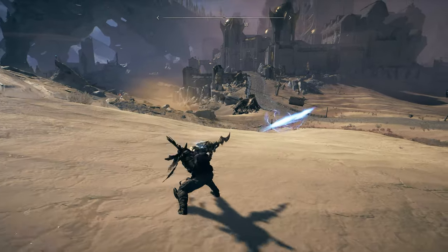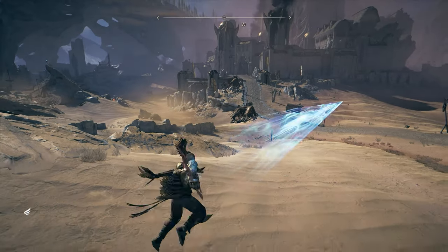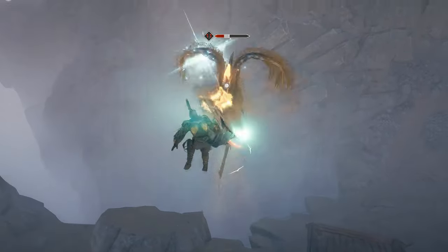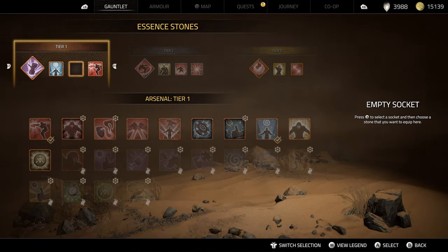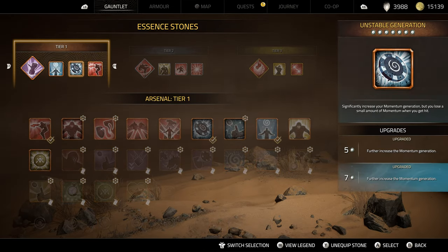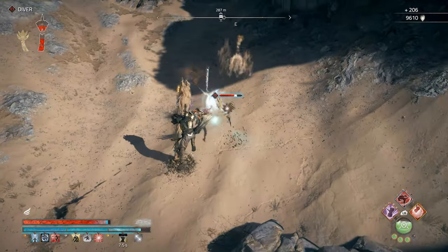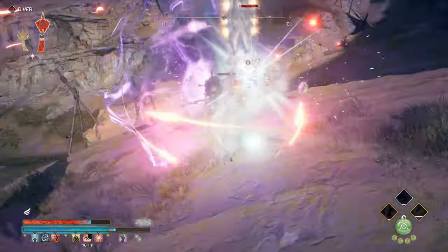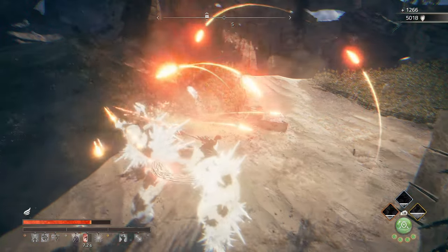Holding down the attack button will hook you over to an enemy if they're within reach, and out of this you attack with a faster dagger-like moveset. This is great for closing the distance and building up momentum with that faster sequence of attacks. Since the sand whip is probably going to be your main momentum builder, I recommend socketing momentum-gaining essence stones like momentum alliance and unstable generation at the very far left of your momentum gauge. That'll ensure you're building up bonus momentum right at the start of a fight and all throughout it, letting you access your other active abilities earlier and get to the highest level of your shatter attack faster.